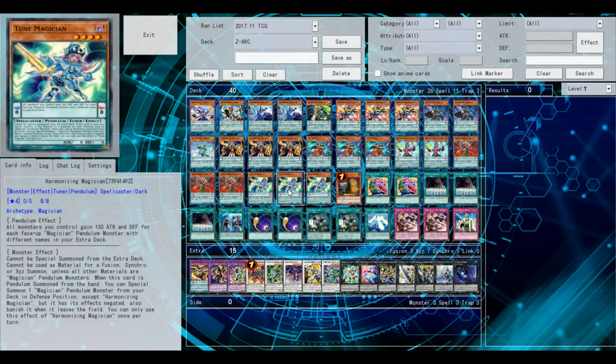Harmonizing Magician is pretty good. It's the level 4 tuner of the deck, so it helps you get out those level 8 synchros that are really good — Ignister, Psyframe Lord, Scrap Dragon, stuff like that. It also gives you a free level 4 Spellcaster from the deck, so basically it gives you a free Double Iris and such.